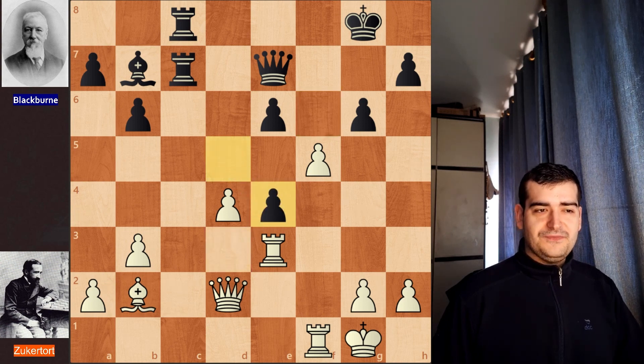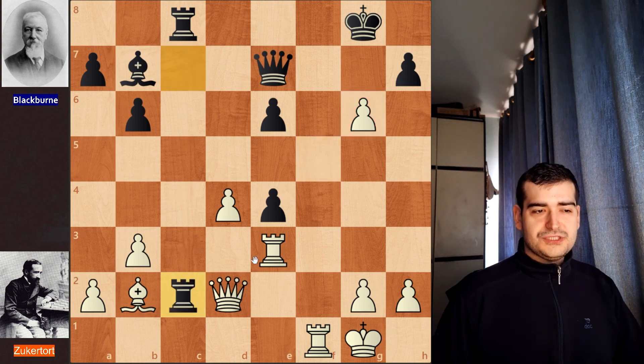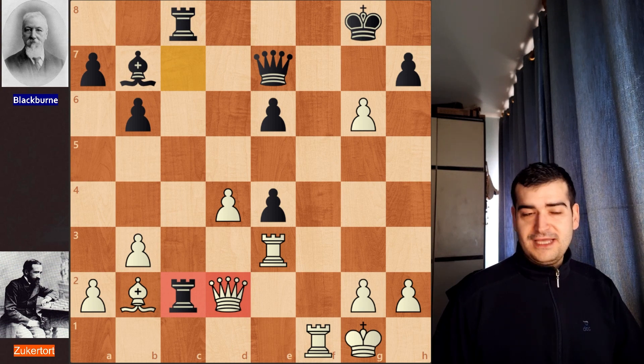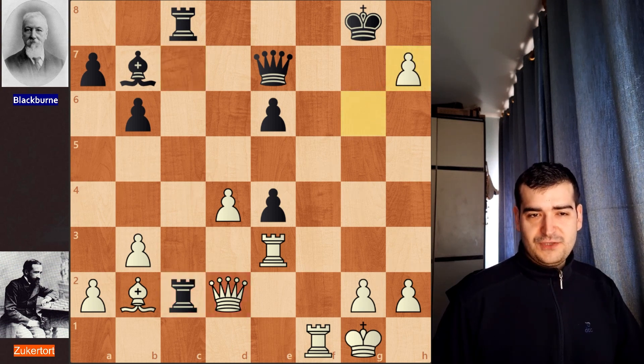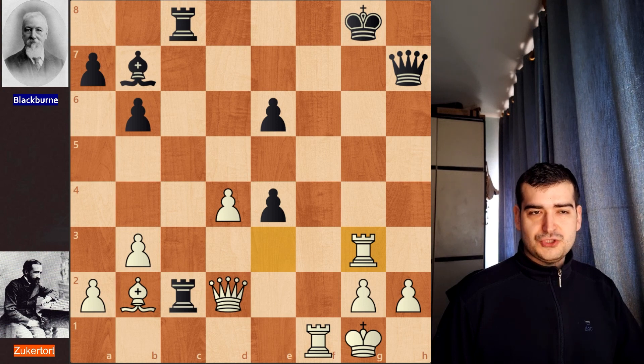We have bishop picking up on e4, d takes on e4, and f takes on g6 — Zuckertort continues crushing black's king position. Rc2 was played by black, attacking the queen, but white doesn't care. He plays g takes on h7 with check, and in the game king h8 was played. Black has the option to take with the queen, but this is actually losing because after rook to g3 black is forced to give up the queen — which only delays the defeat.